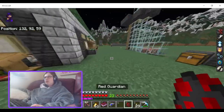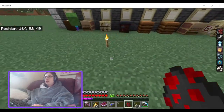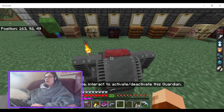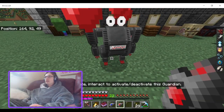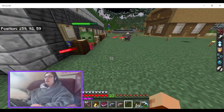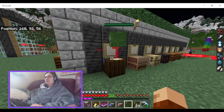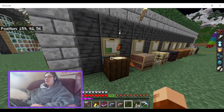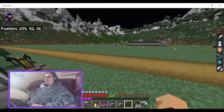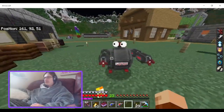Let's take a look at the red one over here. It doesn't even work in your offhand — that's annoying. He is hitting the villager. The villager survived, thankfully. But yeah, they're pretty cool and you can use them to defend your base, and they look cute.